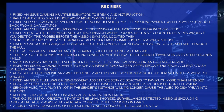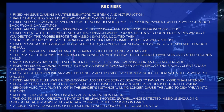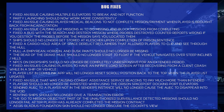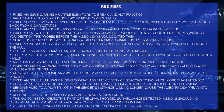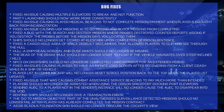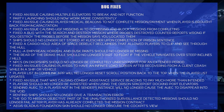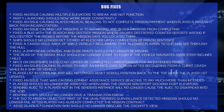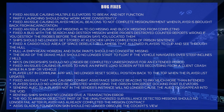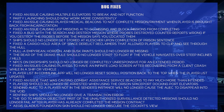The 'go to mission objective' part of the unauthorized surveillance detected missions should no longer fail after the player has already completed the mission contract. I'm not familiar with that mission — it sounds like the illegal monitors mission up around Microtech or maybe down near Hurston. The Aegis Gladius foundation skin should no longer obscure the cockpit view. Oh my God, that's hilarious — so you paid for a skin and you can't see out the cockpit. Just great.